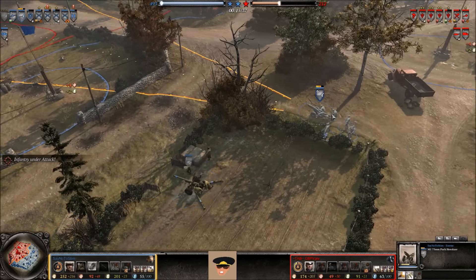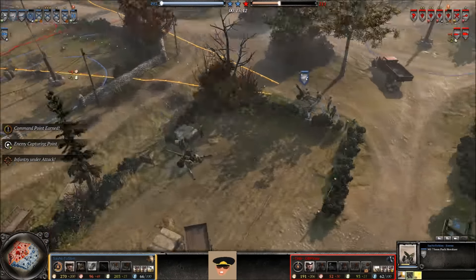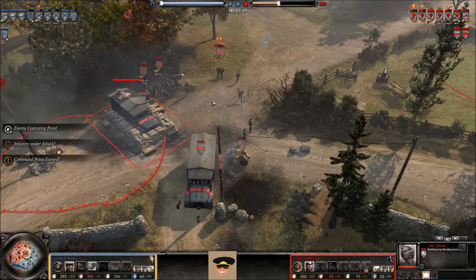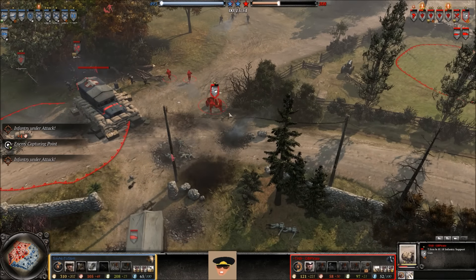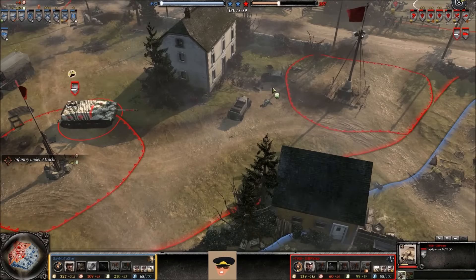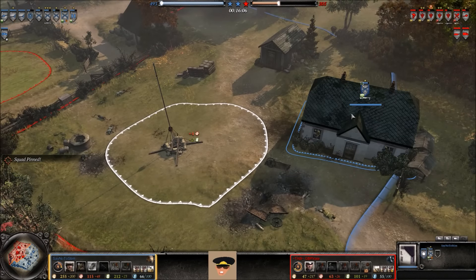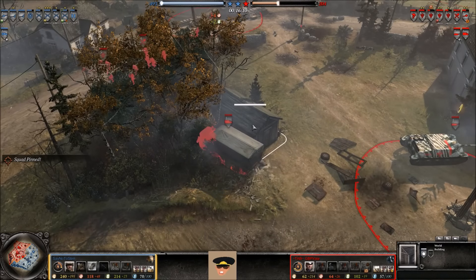A 57mm anti-tank gun has been brought up, and another 75 is being set up — looks like another 75 is being produced and will be coming out shortly. A 75 shell lands almost directly on the ISG and hits a Fallschirmjäger as well, so the ISG has to move to a different location. The Jagdpanzer is still ready to go in case any armor appears. Meanwhile the Fallschirmjägers try to sneak up to that territory point, but the M1919 inside the building won't let that happen.